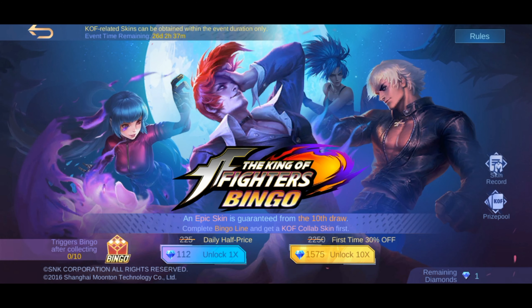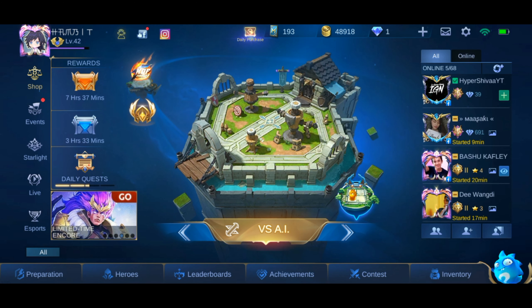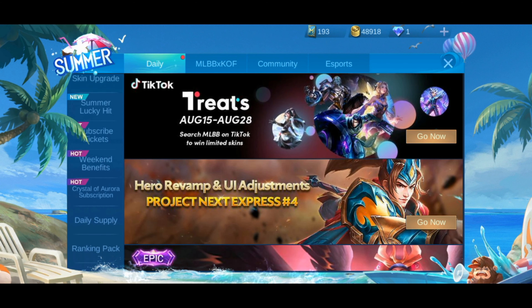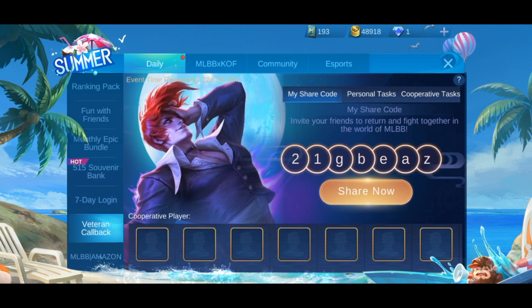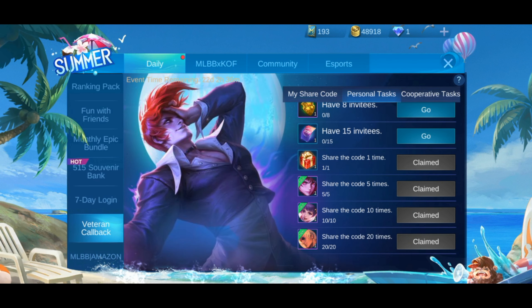The KOF has returned again, and if you want to use all the KOF hero skins, you have to follow a few steps. First, you have to go to the Veteran Recall where you can see the very last section of the event — the daily section. You can see there are personal tabs, an event tab, and a sharing task that requires you to share five times.